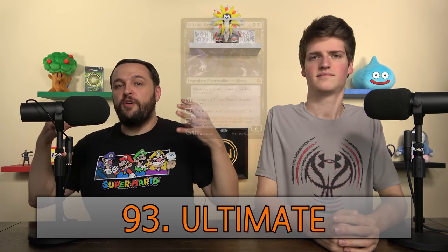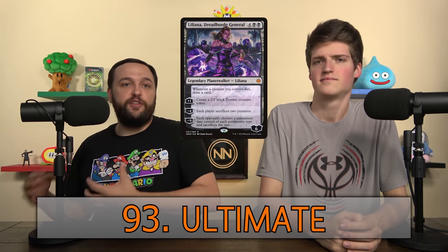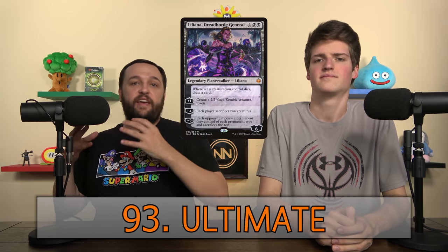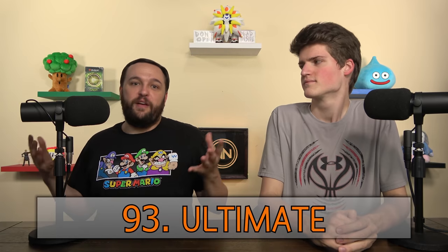Ultimate — this is a Planeswalker's biggest ability, usually requiring a lot of loyalty counters to use. You usually have to build up to it or have some combo to do it right away. It's your best move — also used in video games.